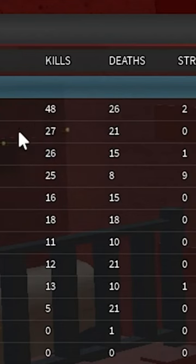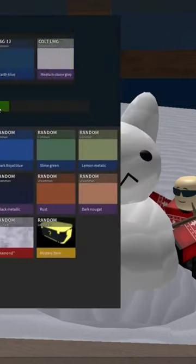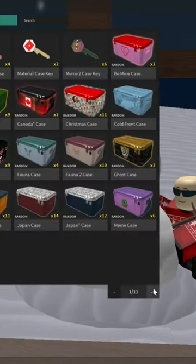In Phantom Forces, when you top frag on your team and the game ends with your team winning, you'll get extra credits as a reward. You can also get free cases and skins if your team wins — you unlock a case, get a skin, and you can sell that skin for credits. The rarer the item, the more it will sell for.